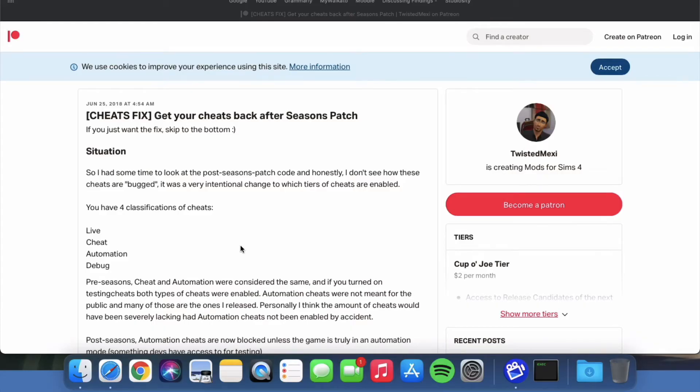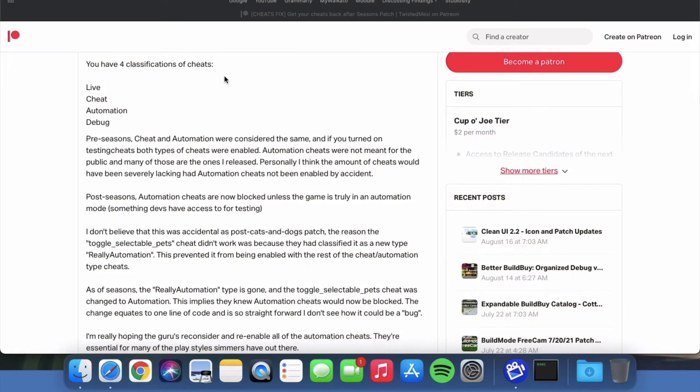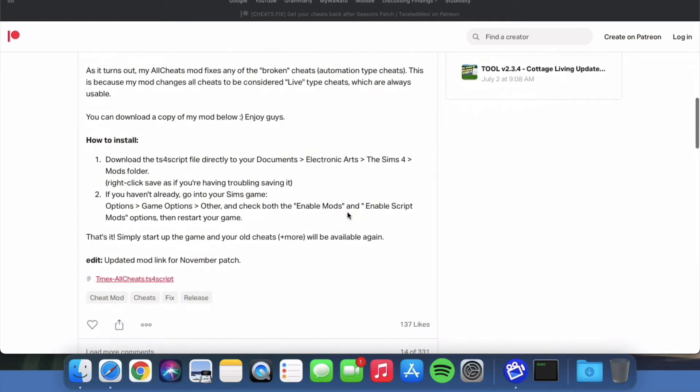So I use this website called Patreon.com — I've been using this for all of my mods, like pregnancy and emotion cheats. This will make your cheats work, whereas some of them don't work anymore. Make sure to download this one. I think some of them like debug cheats don't work anymore, so get this mod and it will work. It's a pretty reliable source — it's never stopped my computer.